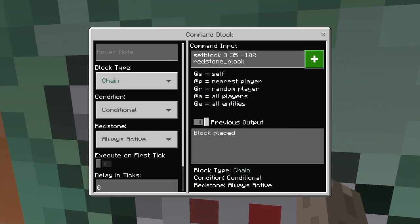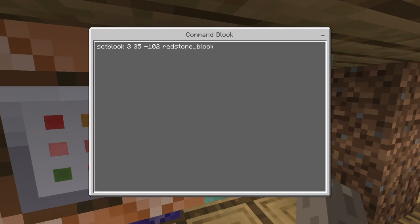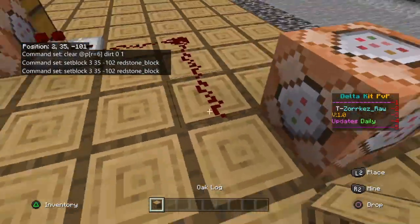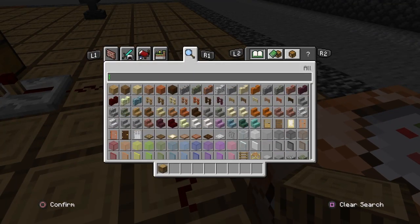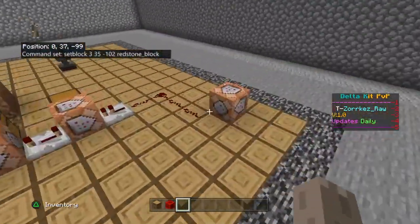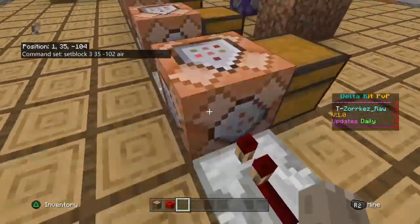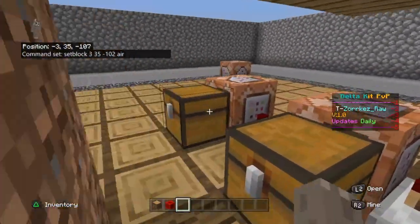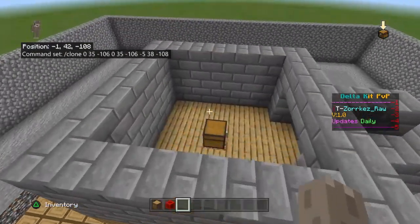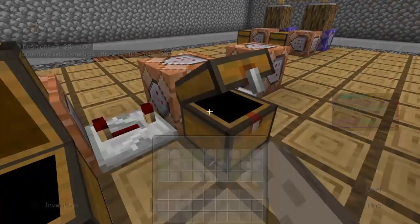Now, in here this is going to be chained, so make sure it's unconditional and always active. Set block wherever you want it to — redstone block. So I set it over here, and when there's a redstone block set right here it's giving off a signal. It gets placed and then it gets removed, so what this is doing is removing it and then activating a series of these. You can add as many as you want — I just added 3 right here. So it's cloning this chest and putting it up in this chest. I just added some items in these spots.